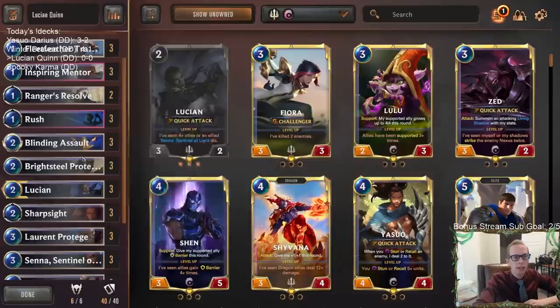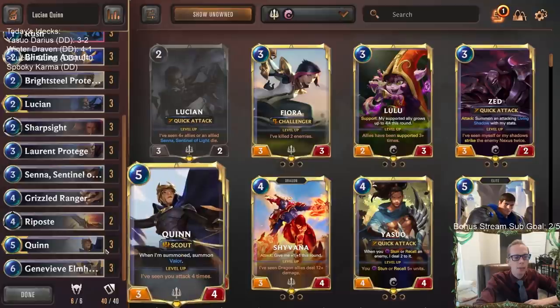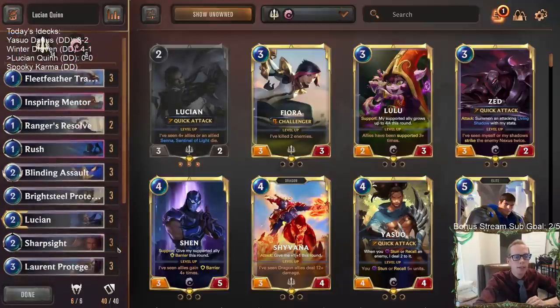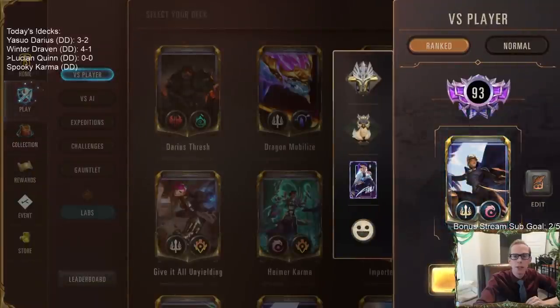Same with Lucian and stuff like that, so we have some neat little combat tricks. Our deck should be able to own combat pretty well. What we're going to struggle against are decks with a bunch of removal - if they're not playing units and just playing all removal spells we'll probably struggle. Things like Avalanche and Ruination will be tough, but if they're playing units out we should do just fine. Let's try this out - Lucian Quinn in ranked.